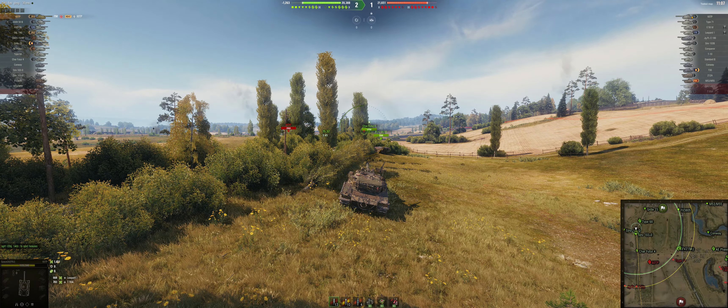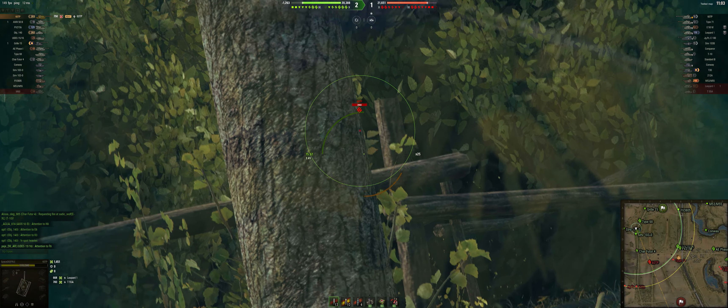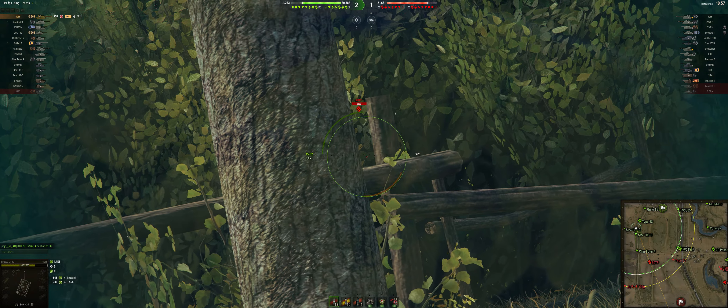I was initially quite excited for this update, 1.24.1 here on World of Tanks PC, but now that I'm playing it, I'm seeing several issues, three of which you can see here in this battle. One being the outline or silhouette around enemy tanks when you aim at them tends to be broken.